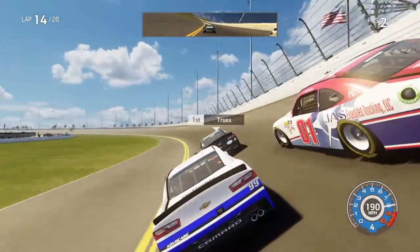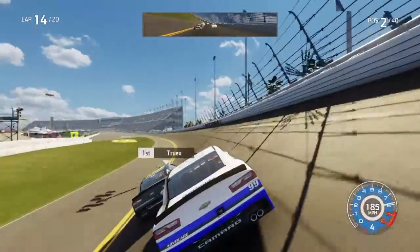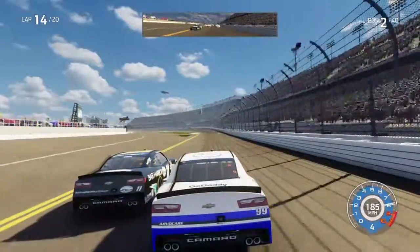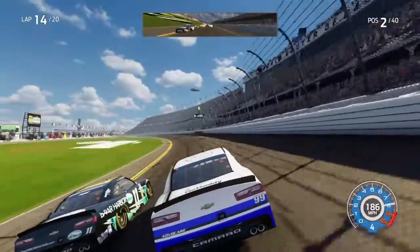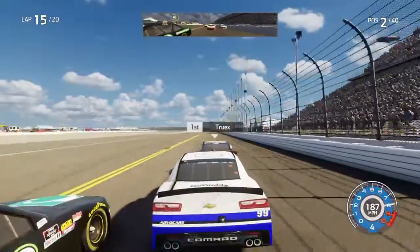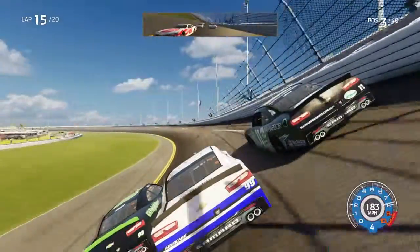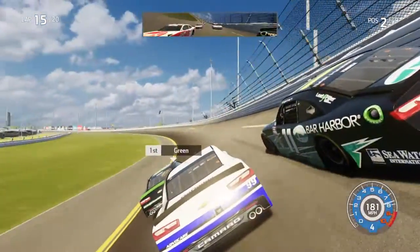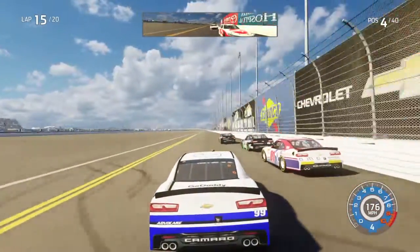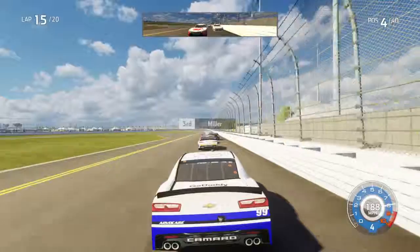Push Ryan Truex to the lead in turn three — up to P2. I'm going to try and get by Truex going down the front here. A little contact there — side by side for the lead here at Daytona. He's going to get a good run; here comes Jeff Green to the bottom. We're three wide for the lead. We're going to make contact with Ryan Truex — we're going to slow down just a little bit here. We can't let that break our momentum and motivation. We've got to get to the front — we're still up to P4.